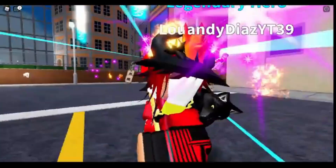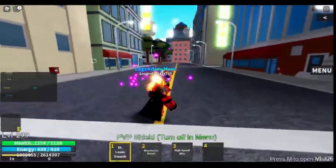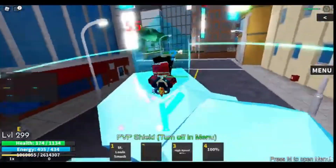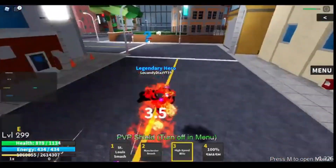Actually type the codes that we give you into this box. And if you're successful, your free spins will automatically redeem. Once you enter the code, it should redeem and give you the corresponding reward. Now let's get into all of these amazing codes!